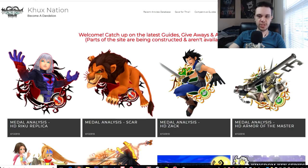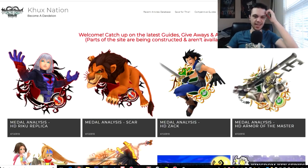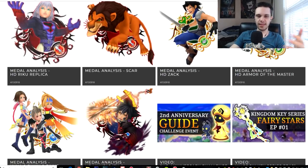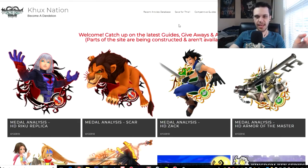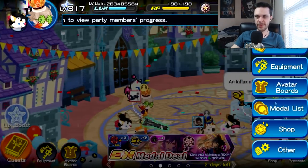In the meantime, if you want to check out my medal analysis articles, I have them on my website at khuxnation.com. I already have some of the latest five medals we knew about up there, and sometime in the next few days or next week I'm going to try to get the Vexen Plus and the new KeyArt 16 EX Plus medal up as well. I will always have medal analysis up on the website before putting up the actual video.